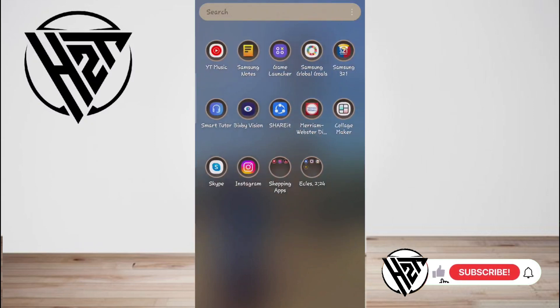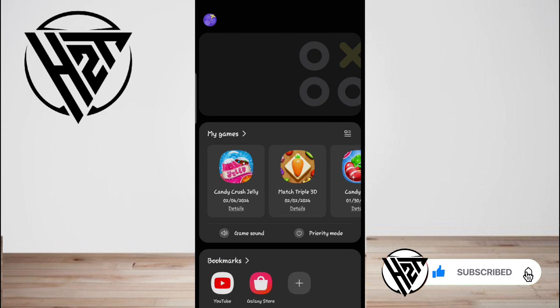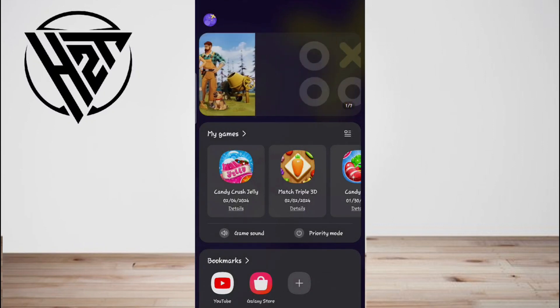Hey everyone, welcome back to the channel. Today I'm gonna show you how to use Do Not Disturb mode while gaming on Android. If the Do Not Disturb mode gets activated while you are playing any game on your phone, here's what you need to do.